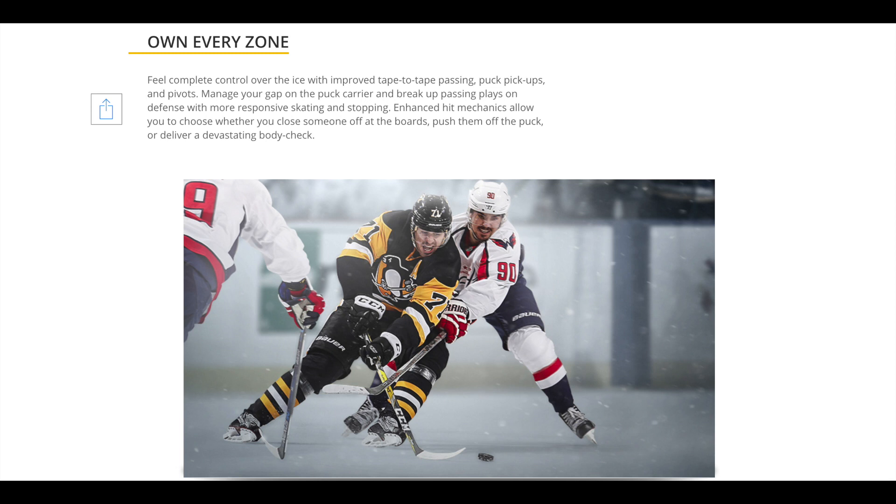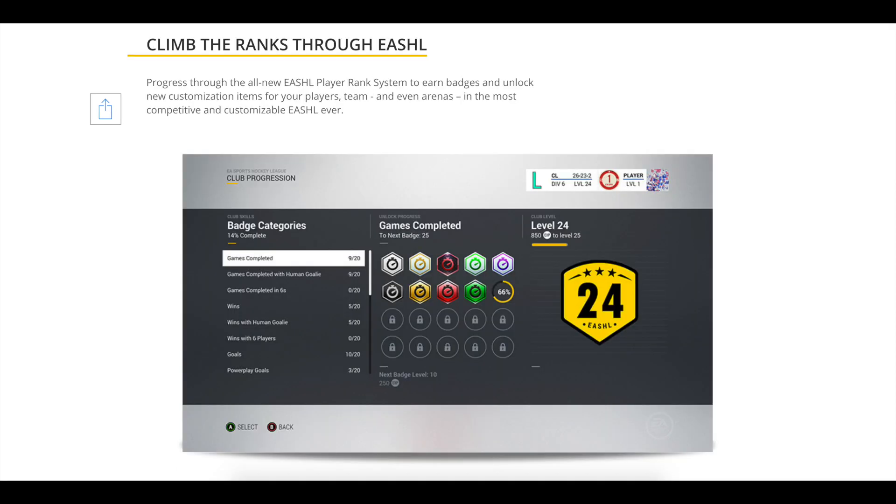Own every zone — complete control over the ice with improved tape-to-tape passing, puck pickups, and pivots. We're going to have more responsive skating and stopping. Also enhanced hit mechanics: choose whether you close someone off at the boards, push them off the puck, or deliver a devastating body check. I don't know if that'll be done by separate buttons or how it'll work.